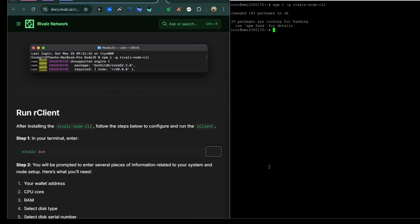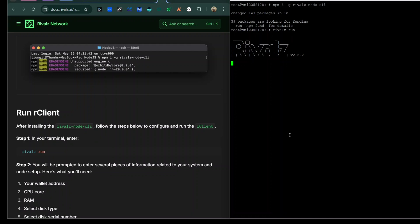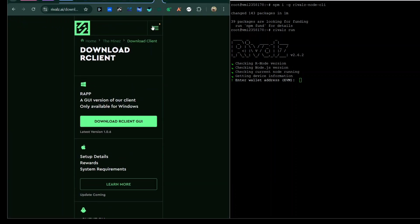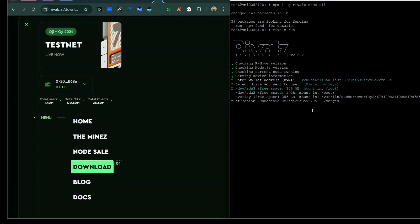Type 'rivalz run' to run the CLI and wait for it to load up. You can see the CLI is now running and working. It's requesting that you enter your MetaMask address — this should be the same MetaMask address you used when connecting to Rivalz. I'll skip showing my address entry and just proceed.